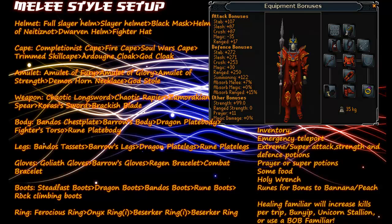For Cape you'll want Completionist Cape, Fire Cape, Soul Wars Cape, Trimmed Skill Cape, Ardougne Cloak, or God Cloak. For Amulet you'll want either Amulet of Fury, Amulet of Glory, Amulet of Strength, Demon Horn Necklace, or God Stone. For Weapon you'll want either Chaotic Longsword, Chaotic Rapier, Zamorakian Spear, Karate Sword, or Brackish Blade.